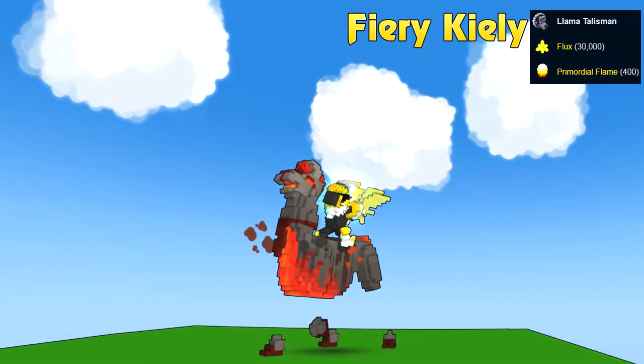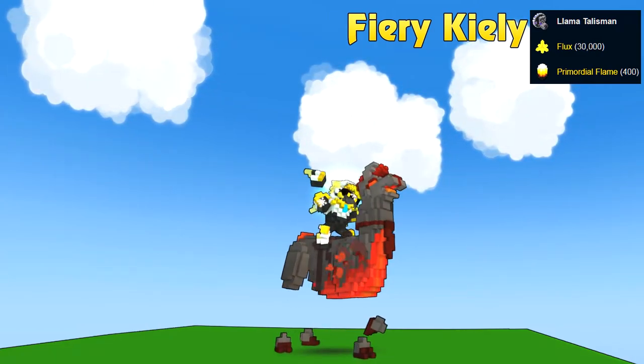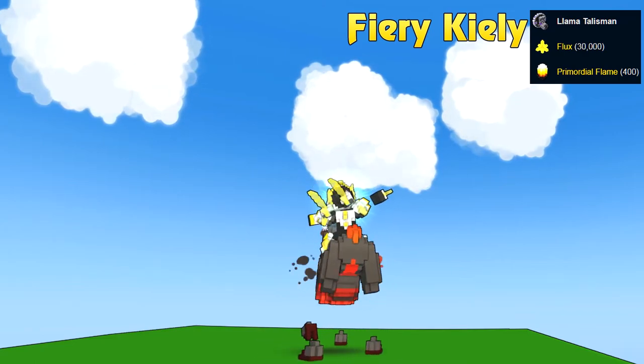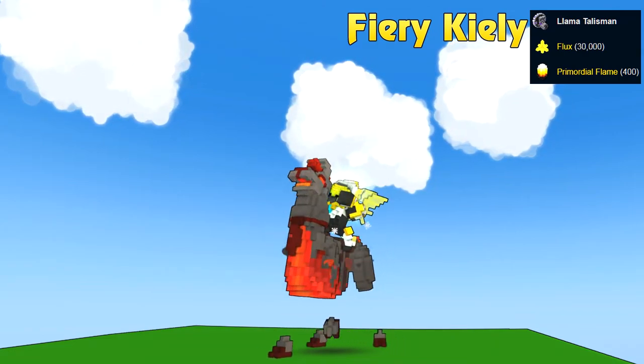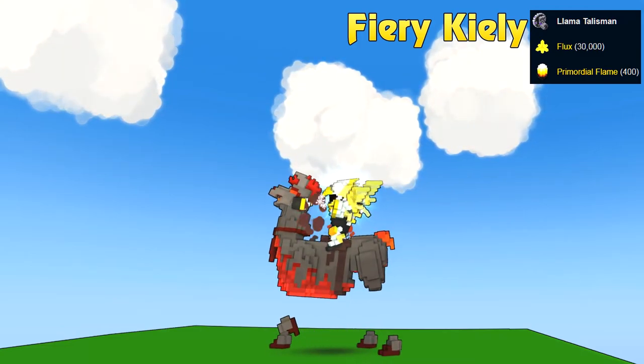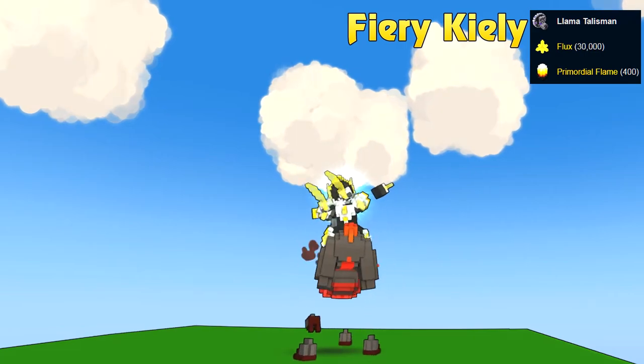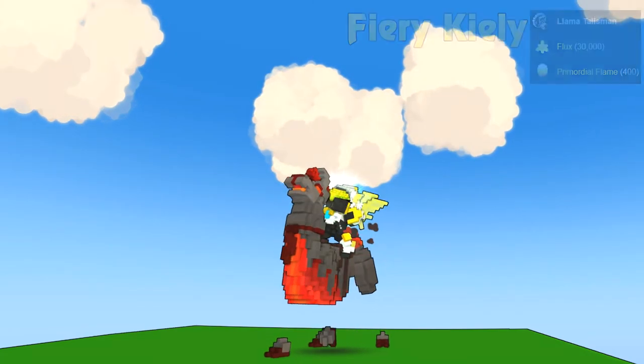The next llama is Fury Kelly. It's a fiery fire llama and has these fire smoke visual effects — a Dragon Peaks fire biome llama. It also has an interesting colouring, so it's like orange-red. If you like it, craft it.